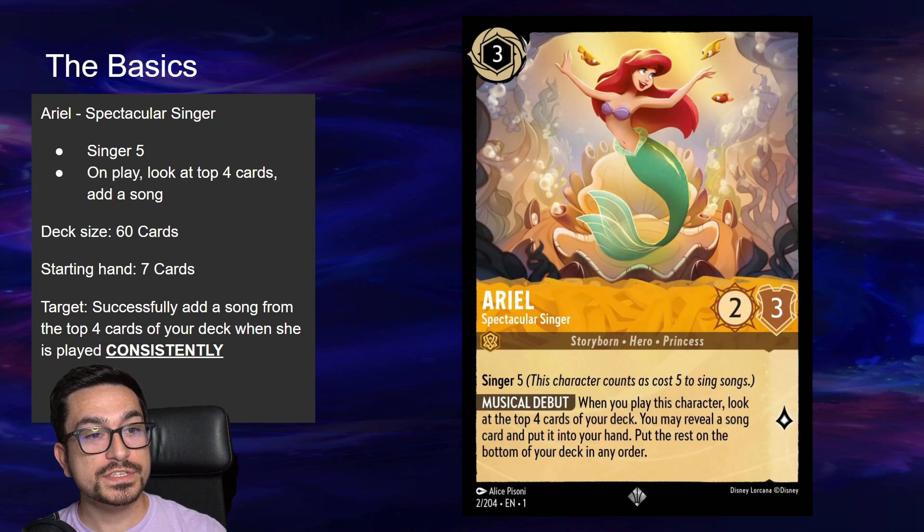Let's talk about Ariel first. Ariel, Spectacular Singer has the ability Singer 5 — this character counts as cost 5 to sing songs, meaning she can sing cards that cost up to 5. On play, you get to look at the top 4 cards of your deck, and if there is a song present you can add it to your hand.